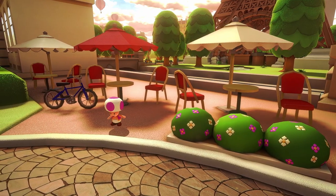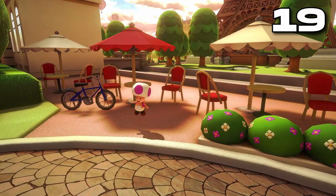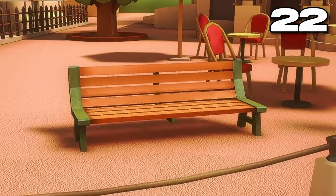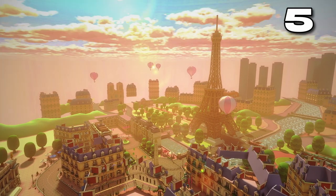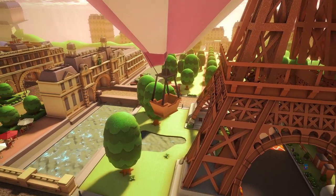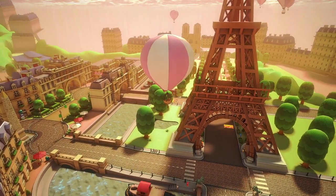That's all the plants, but we aren't done yet. 19 umbrellas can be found giving shade to 47 chairs. If you don't feel like sitting in a chair, there are 22 park benches found across the city. And finally, 5 hot air balloons can be found drifting across the city of light. Nobody seems to be piloting any of them, so hopefully they don't crash into anything important.